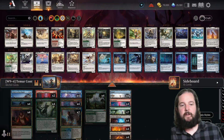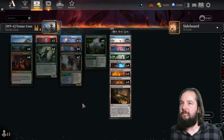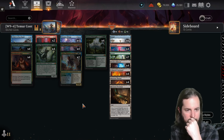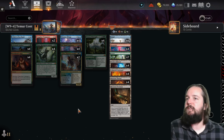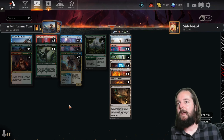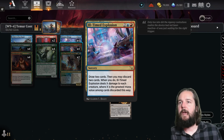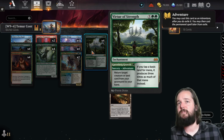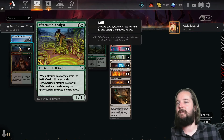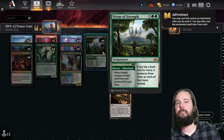For the Standard Challenge 64, three different versions of Teamer Control placed. First place was taken by TXEPI on March 31st. This one is similar to the Soltai Landfall deck with Slowgurg, but runs red instead of black, going into an additional wrath with Ill-Timed Explosion and leaning heavily into Virtue of Strength. This allows us to take advantage of cards milled by Falaji Archaeologist and Aftermath Analysis, bringing those lands back to play and making lands tap for three times as much mana.